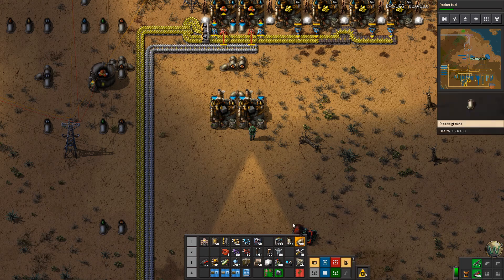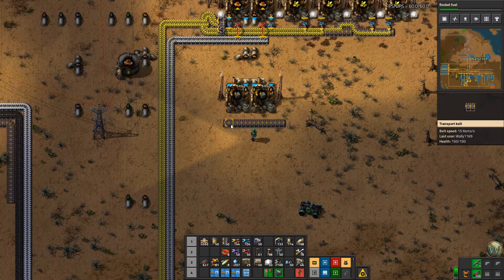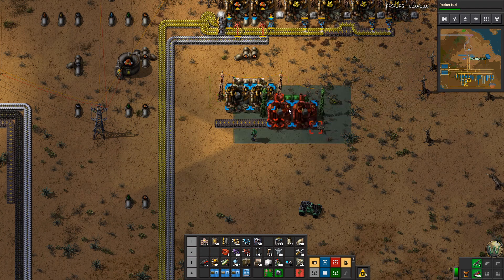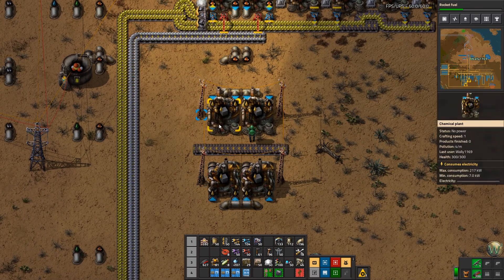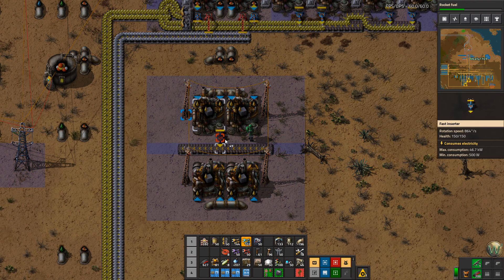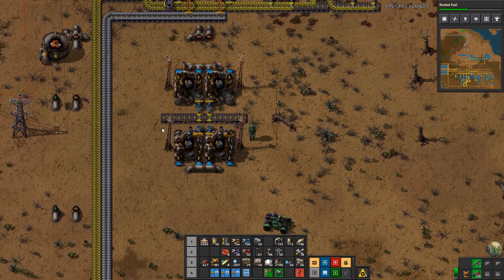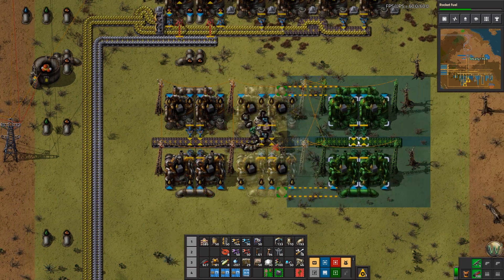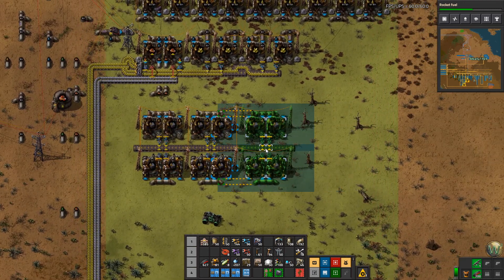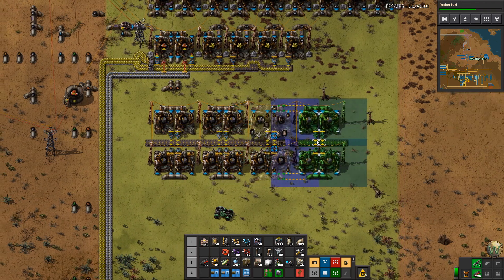I want to have an output belt here. Let's do power poles too. Actually take the power pole out one more space, then I want to flip this around on the other side so we can fill up the full belt. We need output inserters here and here — they probably don't need to be blue inserters because I'm only producing one every two seconds, but I just use the blue inserters anyway. At one every two seconds, that's half per second, which means 30 machines on a yellow belt.